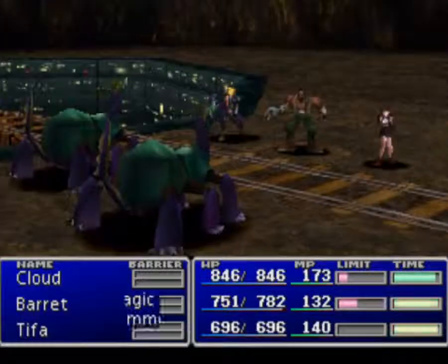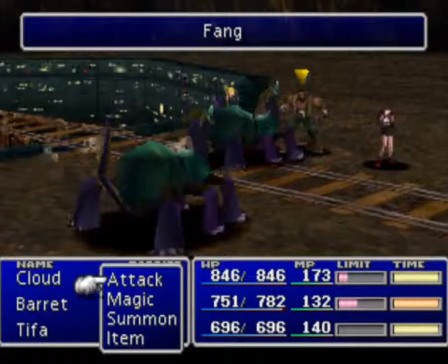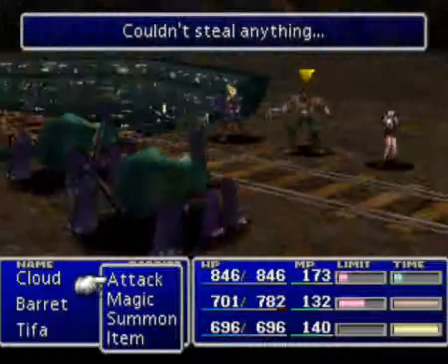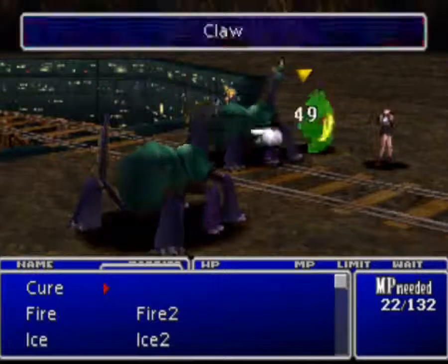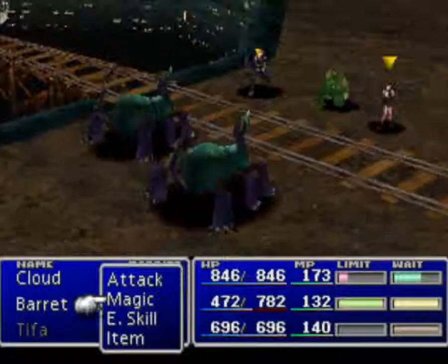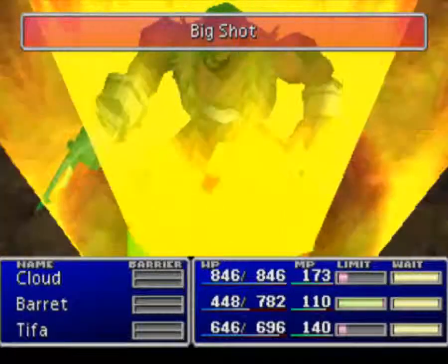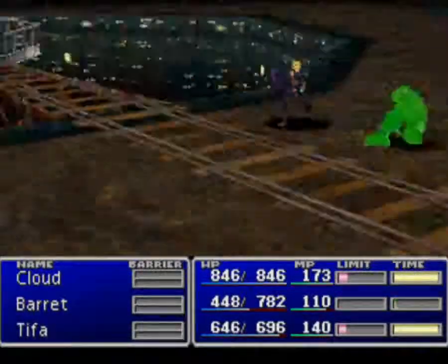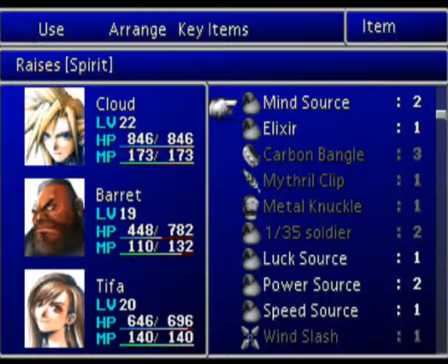And here's a new enemy — I'm not going to try and pronounce that name. You can steal something from them; I'm not sure if it's a useful weapon but it is not going to work for me. These guys are weak to ice, so I'll use Ice 2 — the Diamond Pin, there we go, that was easy enough. Just physically attack that one, use Barret's limit, and we should be able to take them all relatively easily. I can't remember if that Diamond Pin is actually useful, but that's an item you can steal if you want to. I haven't used any of my sources yet; I'll do it later.